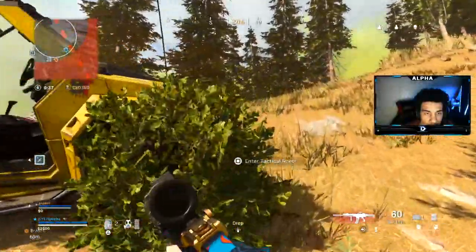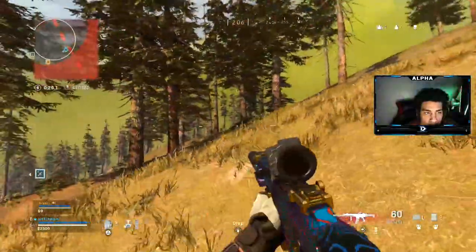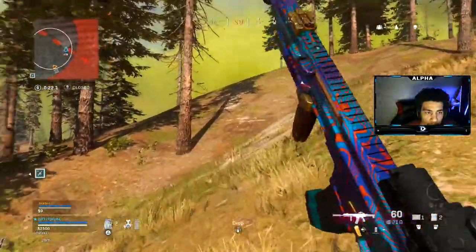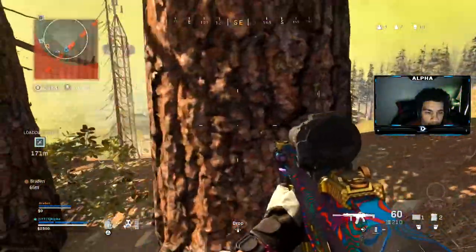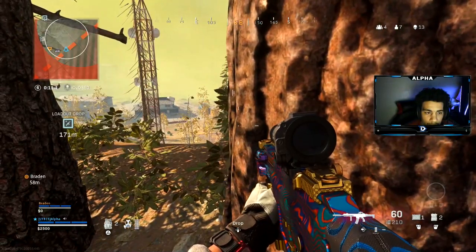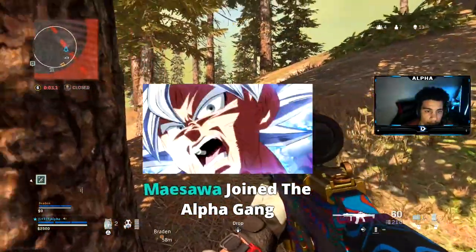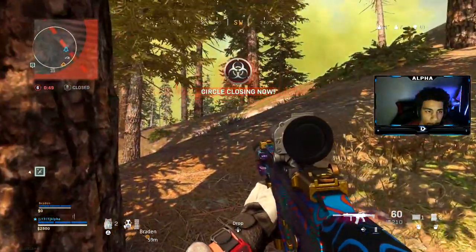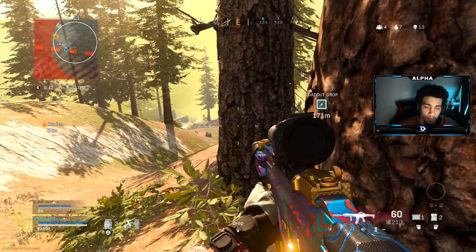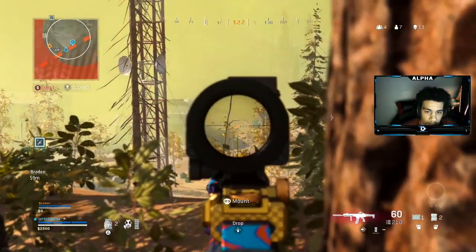Alright, yeah we can win this. People died over here. Stay where you are — there's only five squads left. Thanks for the follow! One buddy coming down there — they have to come to us. There's probably gonna be people on our right. Oh, I see a guy all the way down there.